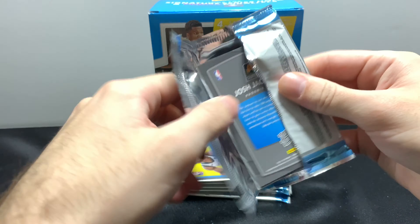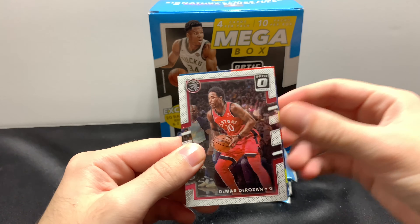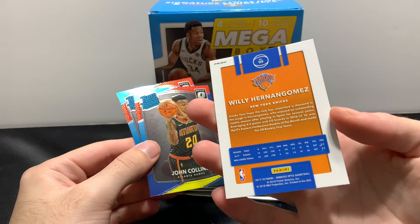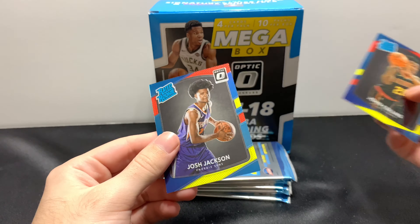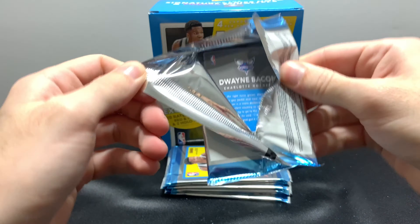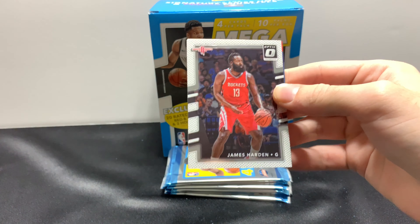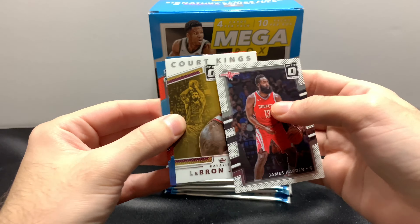So we have a rated rookie Dwayne Bacon, Hall Kings, Derek White rated rookie, and Bam Adebayo — he's been playing really well lately. That's a very nice LeBron James card. Rookie Kings — Donovan Mitchell! I already found a Donovan Mitchell. That's pretty good.